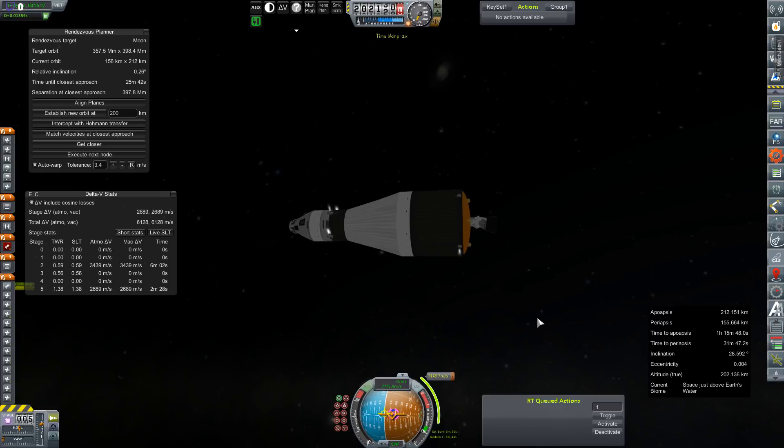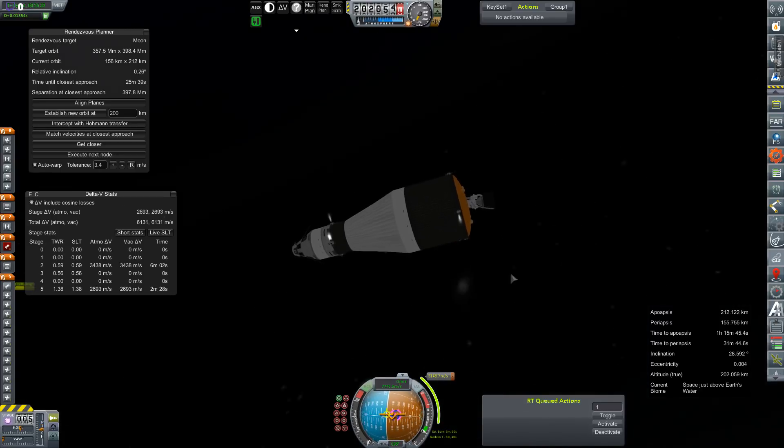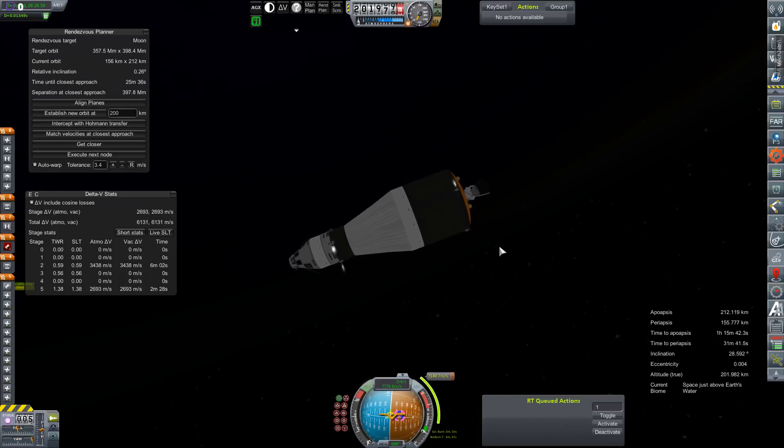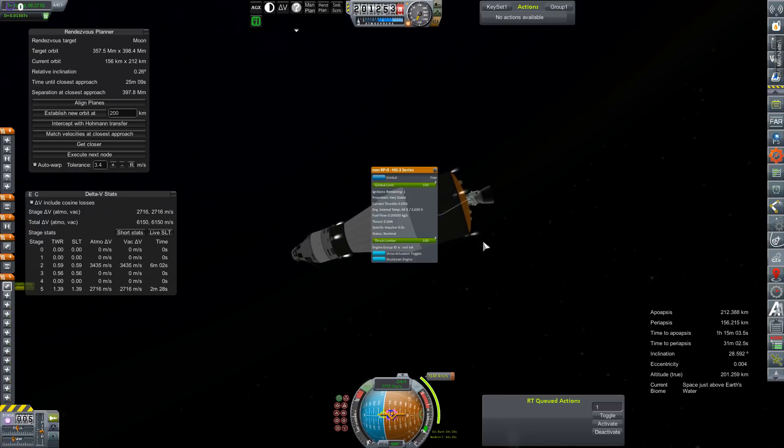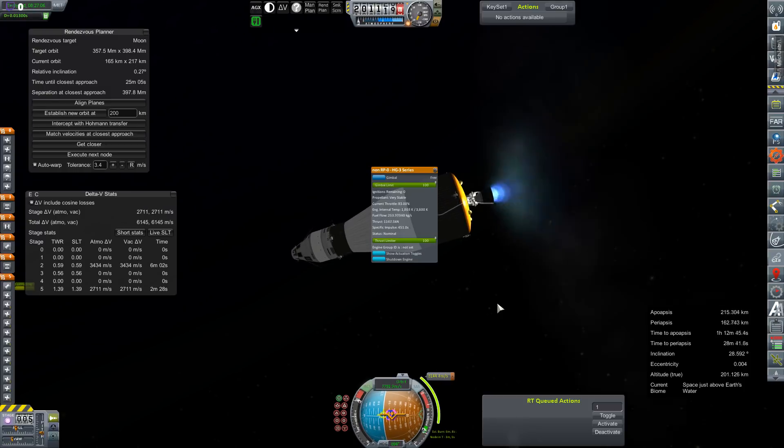We are 3 minutes 44 seconds out from our burn. It says the burn will take 3 minutes and 50 seconds — what are you doing? We're going to get angled back into the node and then fire our HG3. I'm leaving a lot of extra time because our rescue Artemis does not have the thrust-to-weight ratio that this HG3 upper stage does. There we go. That looks pretty good. Let's ullage it in. Very stable. Ignition. That's a good light.